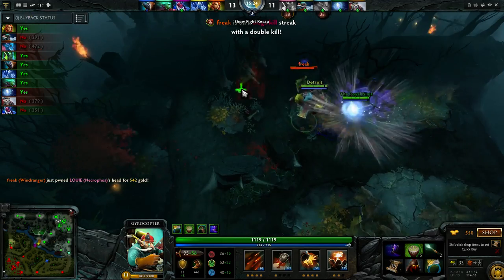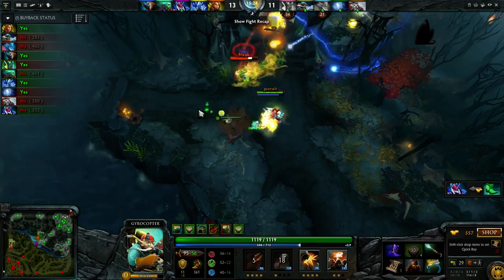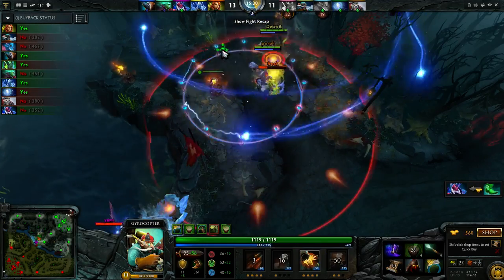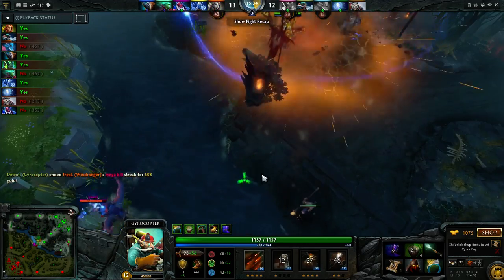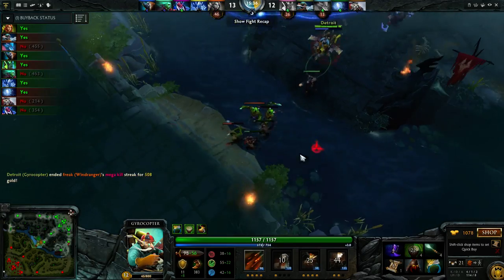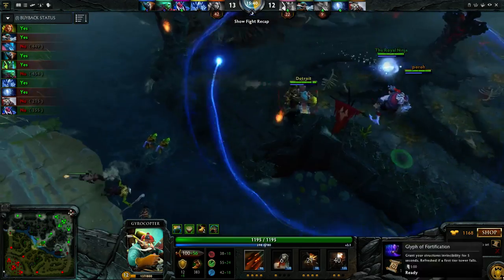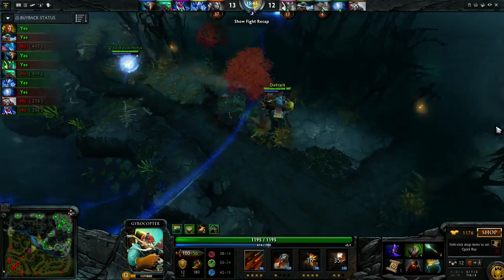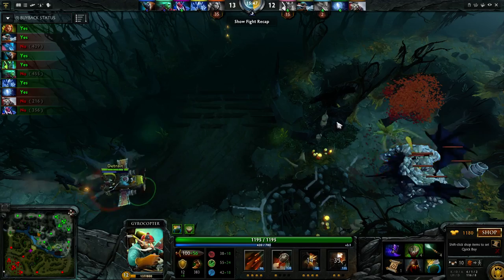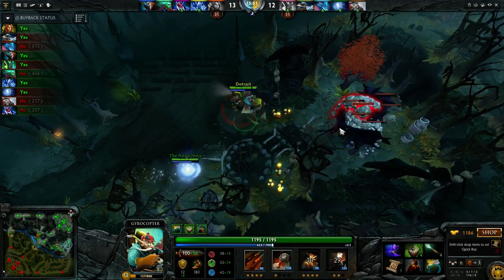Windranger does have a Shadow Blade; it should be on cooldown though after we just Dusted. I'm using my Rocket Barrage — we're going to be using a zoning ult. Some people might ask why I ulted there — it's just in case a fight were to break out. It kind of pushes them away from engaging and helping her. So we get a cleaner kill and we're able to disengage really easily.